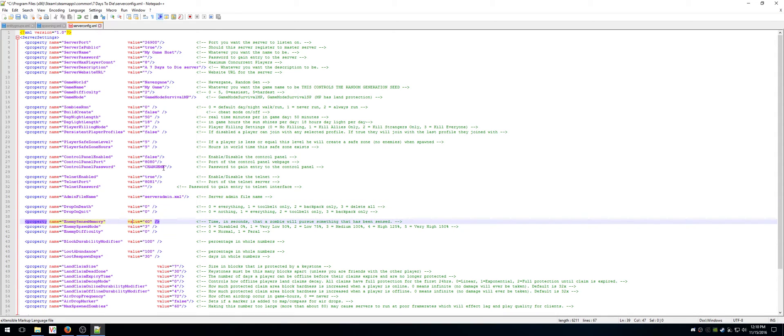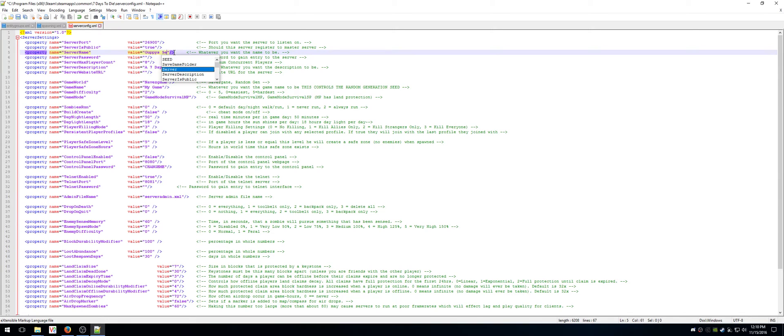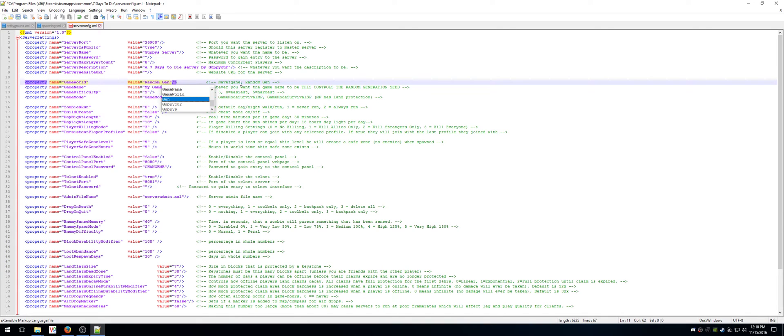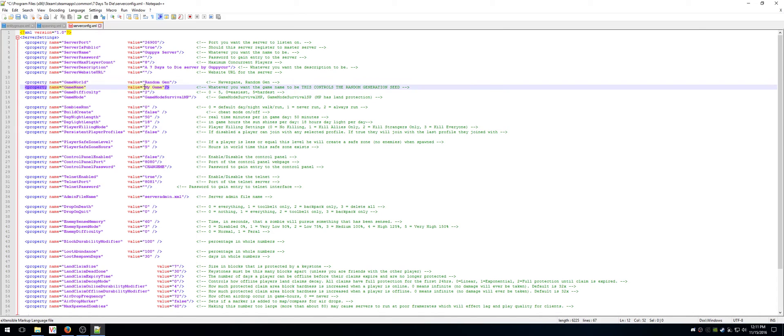So anyway, I'm going to go ahead and change this in Notepad++. The server port again, my game host — I'm going to call it 'Guppy Server'. By player count, it's a '7 Days to Die Server by Guppy' — I assume that shows up in the server description. The map type options are Navezgane or RandomGen — I'm going to change that to RandomGen. The game name controls the seed, so it's the most important one. I choose 'Guppy Server' because it has a nice balance of cities and I like it.